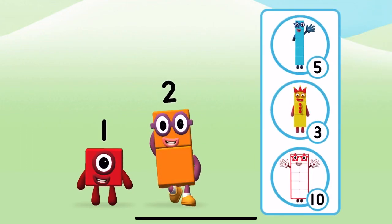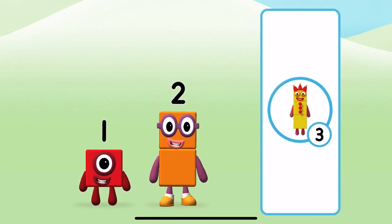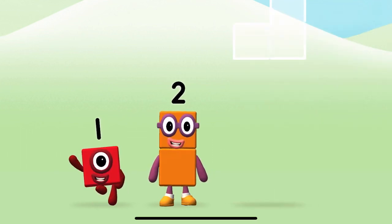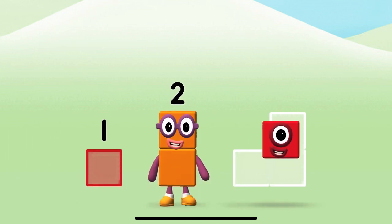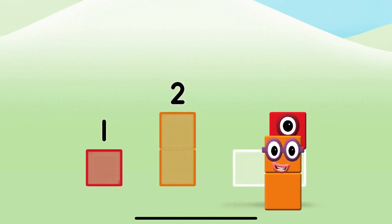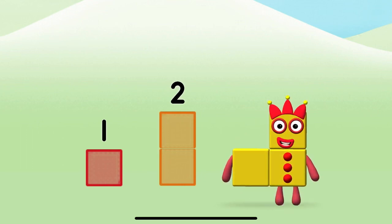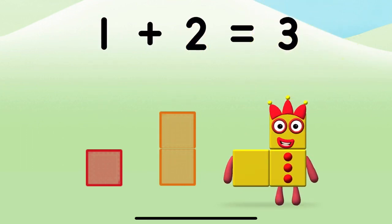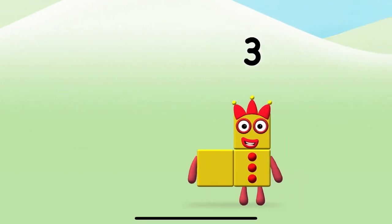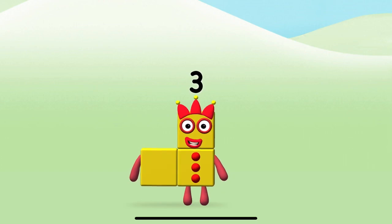Which number block do you think adding these together will equal? Now can you add the number blocks together? One, two — one plus two equals three. Super, you made number block three!